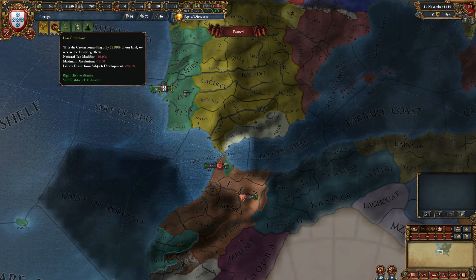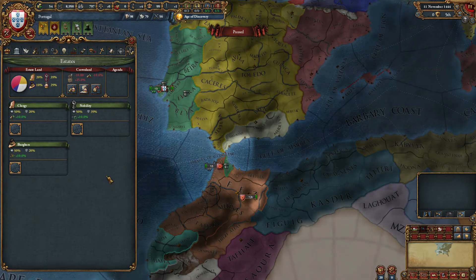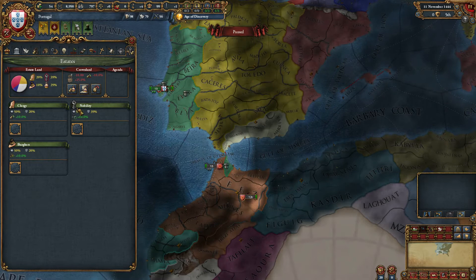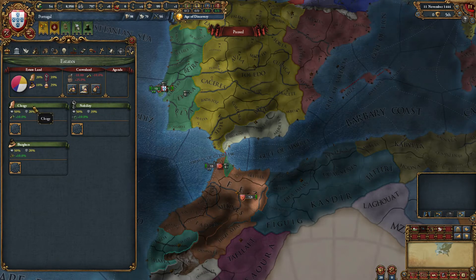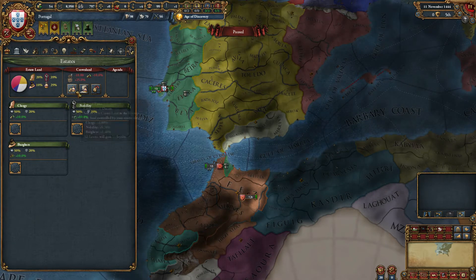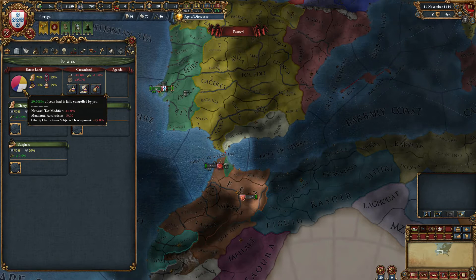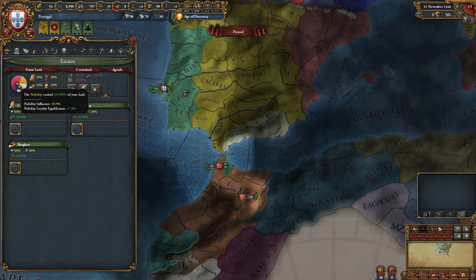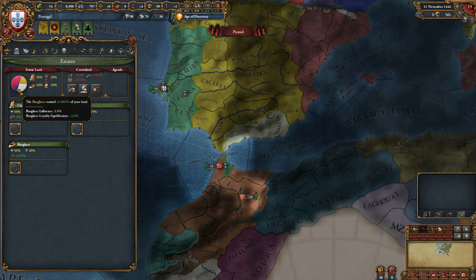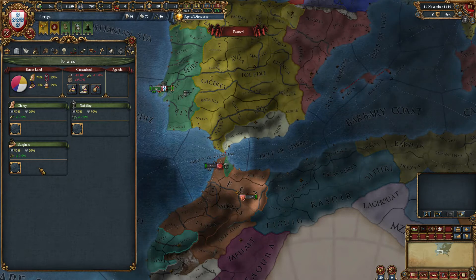The next alert is Low Crown Land, which takes us to the estate screen. This is going to be particularly important for Portugal. The concept of the estate is that there are three powerful groups in our country other than the actual government, and each of these groups owns a certain portion of the land. We get some nasty negatives because we don't own 30% of the land. The nobles own most of it. The clergy controls quite a lot, and the burghers — like the merchant class — control relatively little.